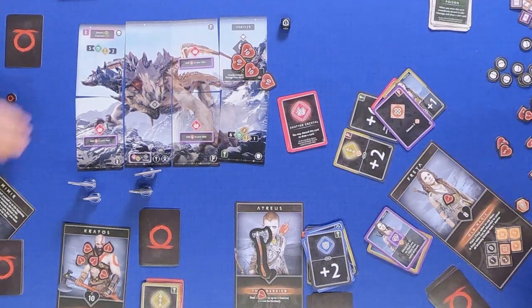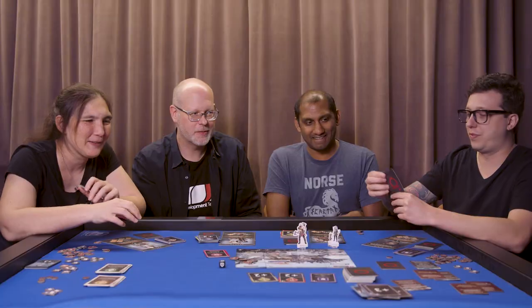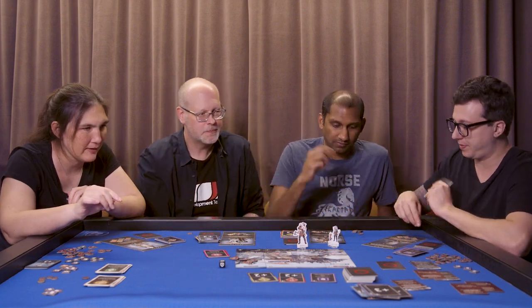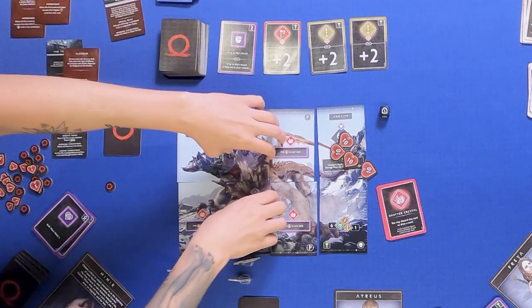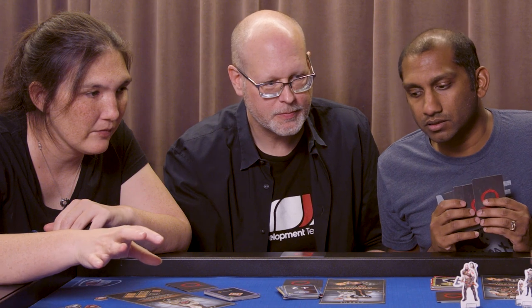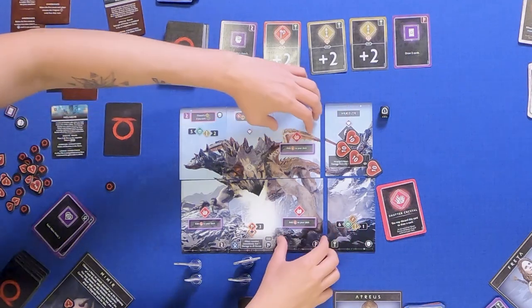I can play these two — I'll heal every one of us by two. Bad things. First bad thing — the tail strikes again, and then the head. We all take one damage. Then the tail goes after Atreus. I don't have it, so I take the stun.